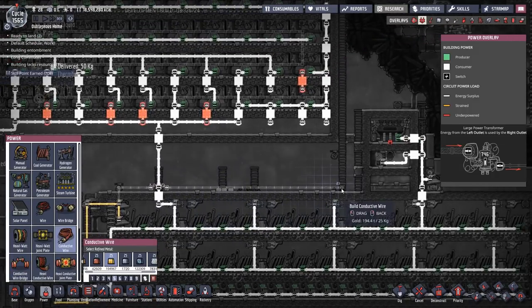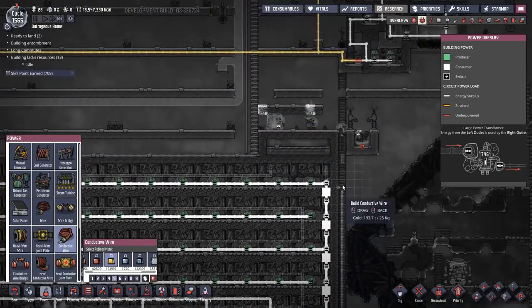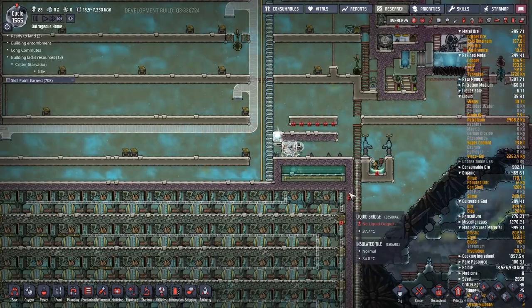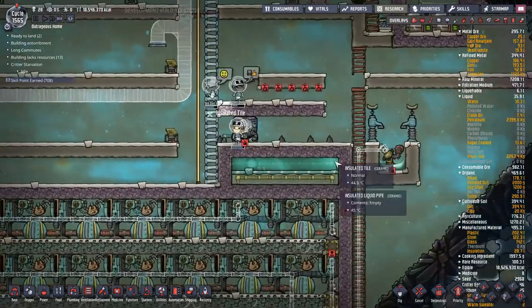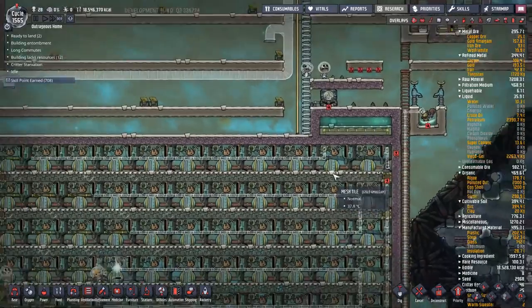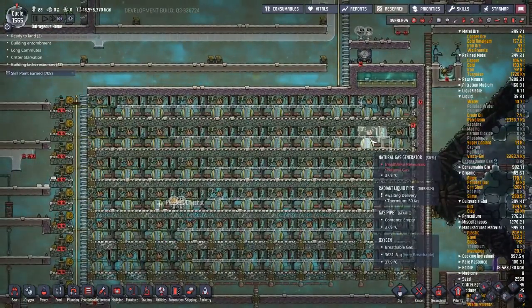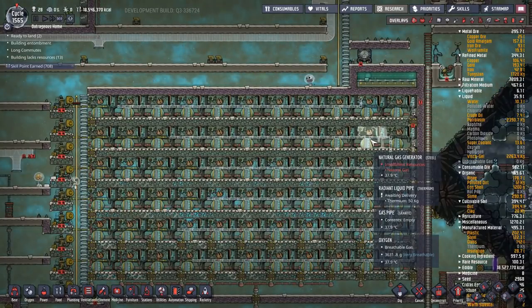That gold volcano is paying enormous dividends. I'll just cut forward a bit — there's just an enormous amount of construction. Even after this is up and running I'm going to have to do some regular harvesting management to up my meat production to keep up with the duplicants' consumption.